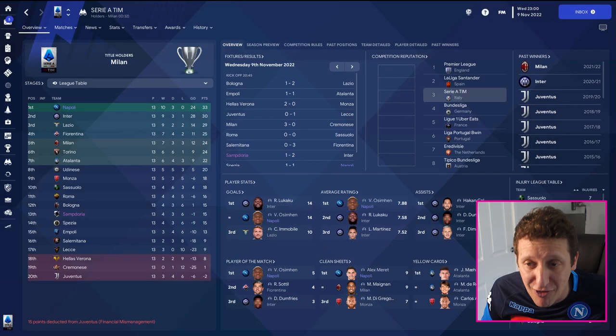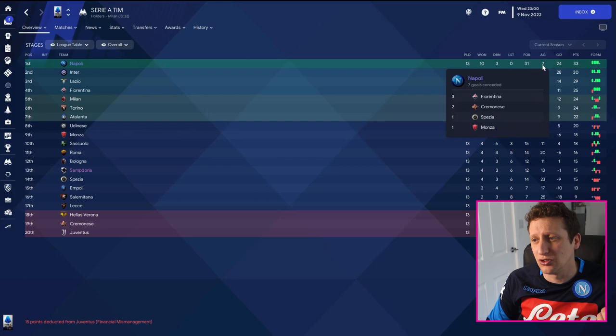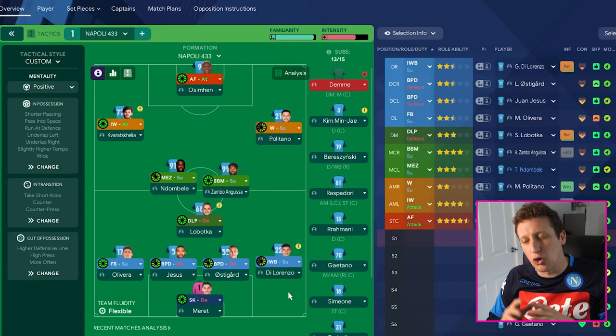I've basically taken what I've seen and put it into the game. Playing as Napoli, we've made a really good start to the season. Osimhen has 14 goals with an average rating of 7.88, we're undefeated, and the defensive record is excellent - only seven goals conceded and 31 goals scored.